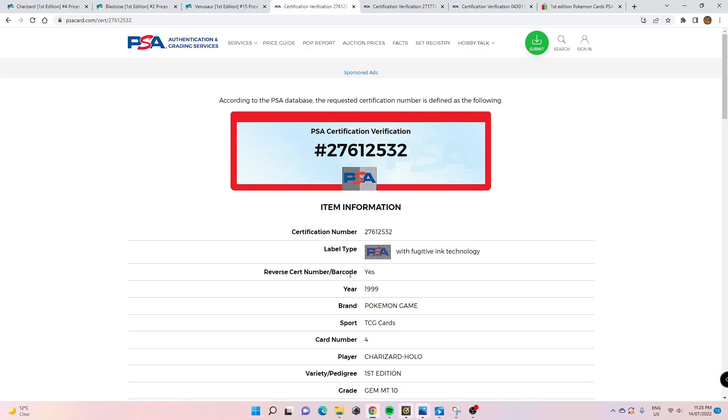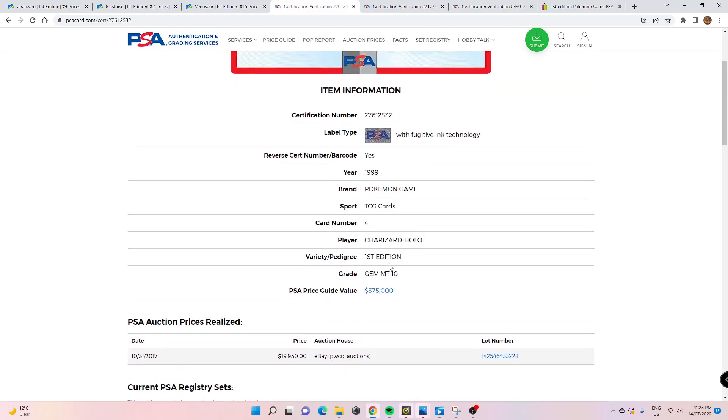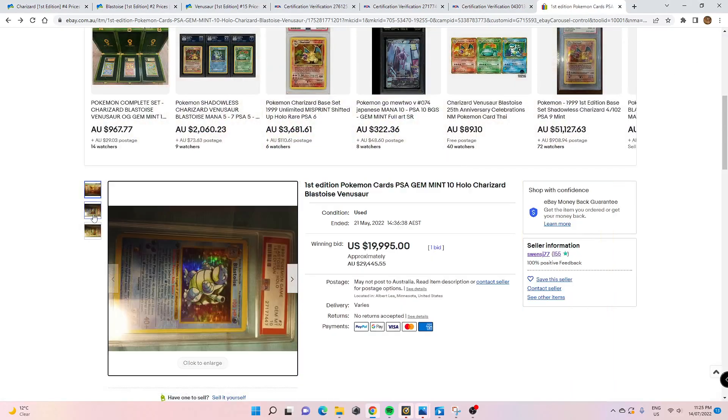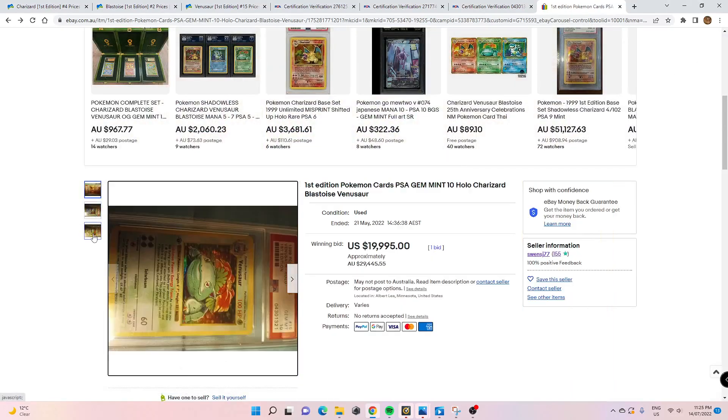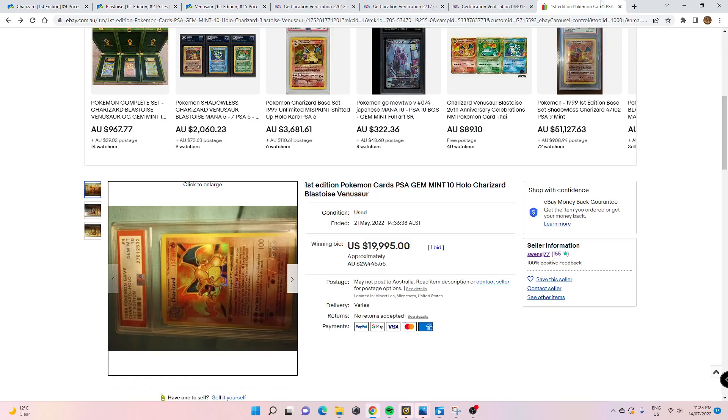When a card worth $375,000 gets sold for under $20,000 — and you have to factor in the other cards, which are also over $20,000 each — things kind of get fishy. You could say this was a one-in-a-billion deal for the buyer, but I watched the auction when it was still live. I added it to my watch list and watched it not go up in price at all.